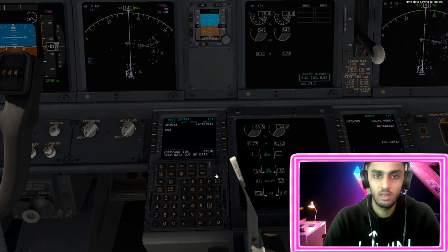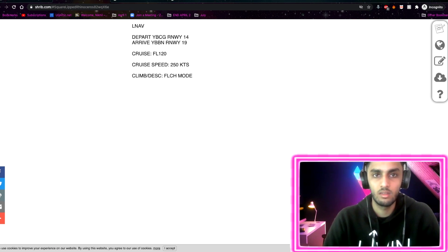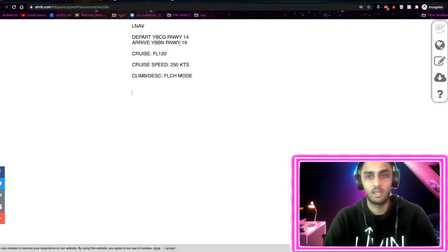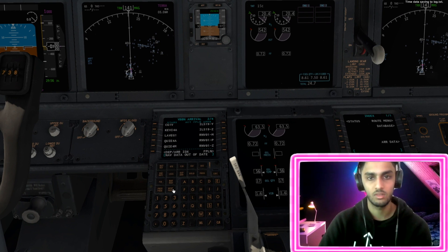Head over to departure and arrival. We can go to departing - we'll be departing runway 14 towards the south as we listed, so we'll just pick that SID and execute that. Then we need to do the same for the arrival - go to arrivals, runway 19, the old Brisbane setup. Go across to next page, next page - we'll do the ILS, ILS Zulu for runway 19. Make sure to execute that.